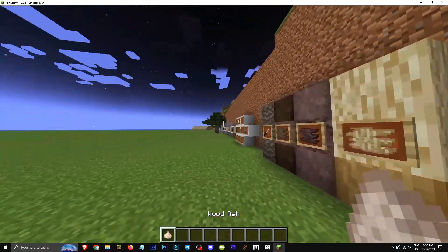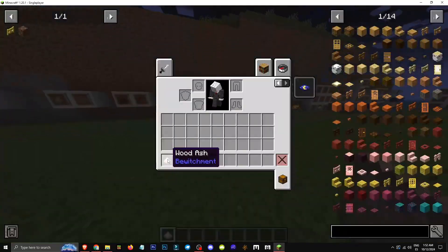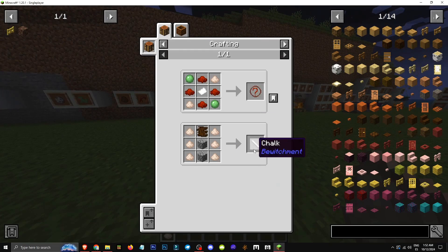Hello everyone, welcome to a new video where I'll show you how to get wood ash in the Bewitchment mod. This item is used to make chalks, a crucial mod element, and for performing certain rituals.